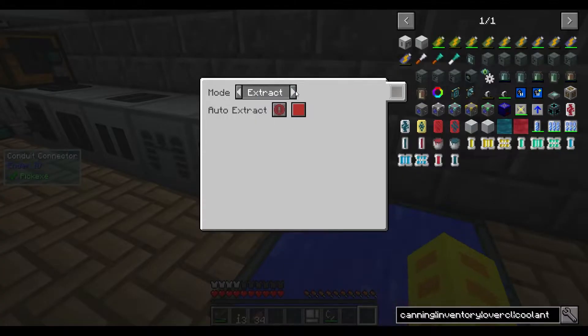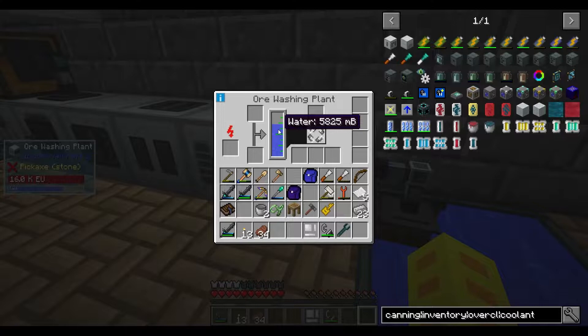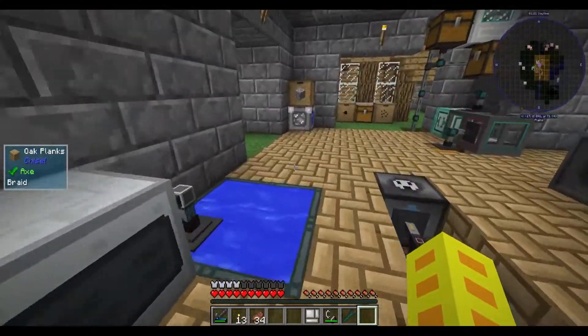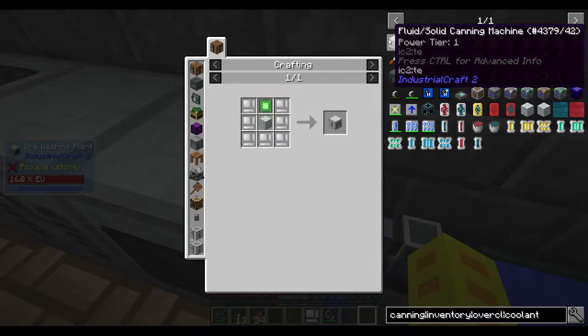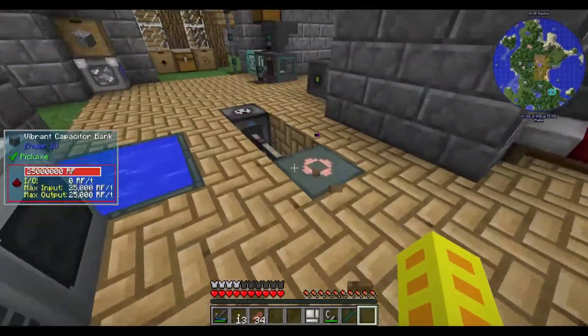I will insert this. Oh, there we go. We're filling up with water. Should be it. There's our ore washing plant. I don't know how much EU this uses per tick, but it's supposedly an LV, a Tier 1 machine, right? In contrast, of course, to the thermal centrifuge, which is a Tier 2 machine.